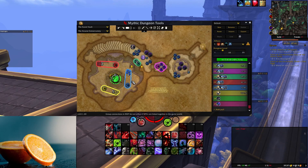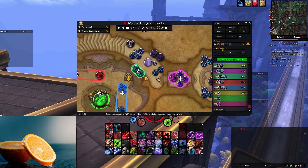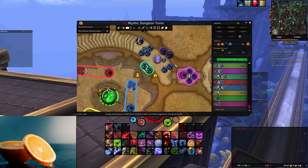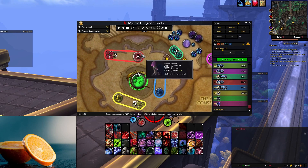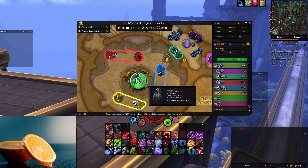Let's go to the Azure Vault. You do this pull right here as normal. You're not going to be pulling some of this, but you are going to have these four Conjured Lashers that you have to deal with. What you're going to do is pull these Treants and four of the Saps - a Treant and four Saps, a Treant and four Saps - and then you fight the first boss. Easy stuff.